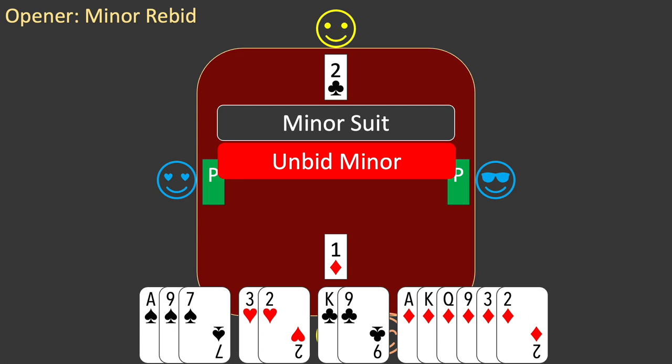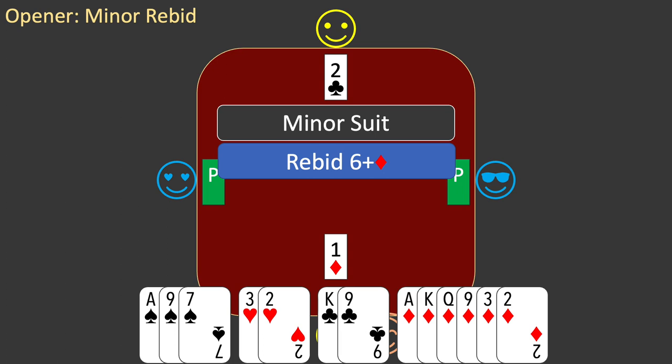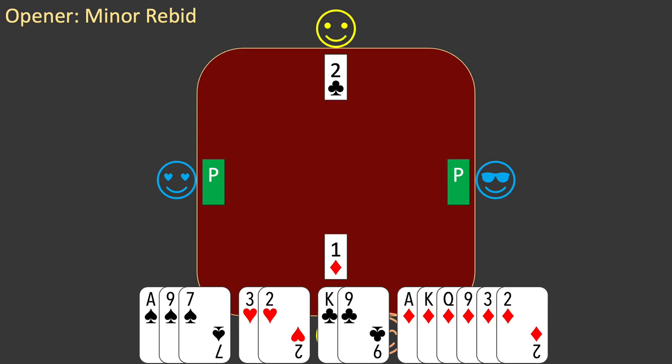Both minor suits have been bid, so there is no unbid minor, and you don't have a fit with partner's minor suit. You need a new rule. The third rule for minor suits is: with six or more diamonds, rebid them as cheaply as possible. Note that this situation can only occur when you open one diamond and partner bids two clubs. Your hand meets this requirement, so you bid two diamonds. Your partnership has not yet agreed on a strain, but you have a great deal of bidding room to do so.